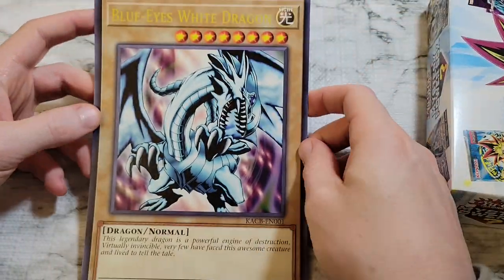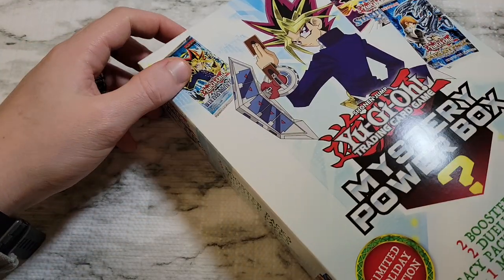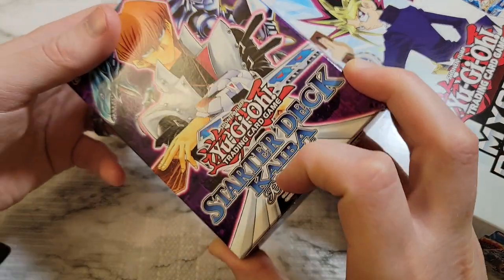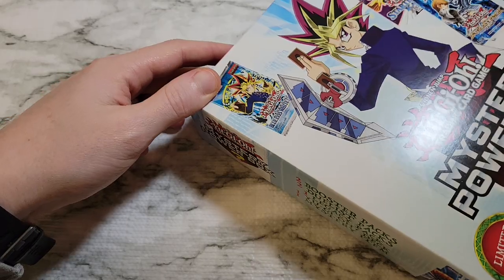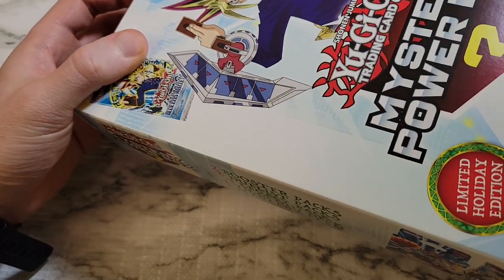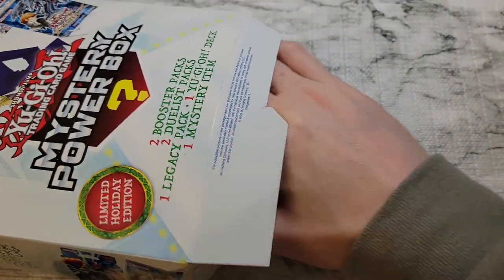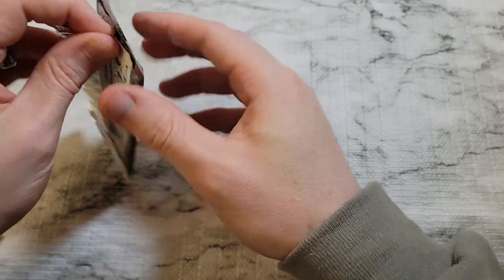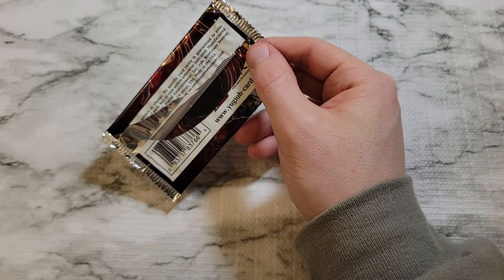We got another giant card — it's a Blue Eyes White Dragon, so we're going to have a play set. First thing up we've got a Starter Deck Kaiba Reloaded again, so we'll get our money back on that. Everything fell out of the box — we'll just pretend we didn't see any of those. Dark Saviors is coming out first.